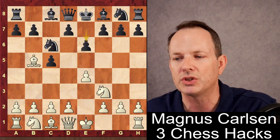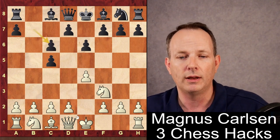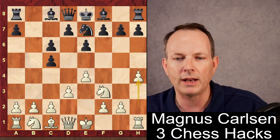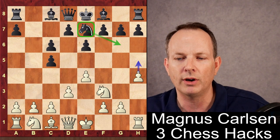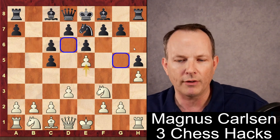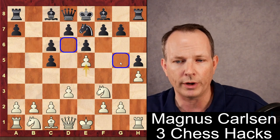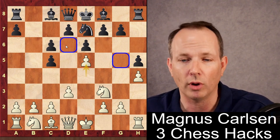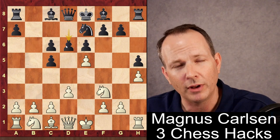Knight F3, Knight C6, Bishop B5, E6, and then Anish Giri takes on C6, which is a good move — he's creating a weakness of doubled pawns on the C file. Then D3, Knight to E7, H4. When you play Knight to E7, you're often aiming to bring the Knight to G6, so Giri plays H4 so he can irritate it with H5. To stop that, Carlsen plays H5 first. Then E5 — Giri is taking advantage of the dark square weaknesses, particularly G5 and D6. Magnus literally allows his pawns to be weakened because he knows Giri's strengths and weaknesses.